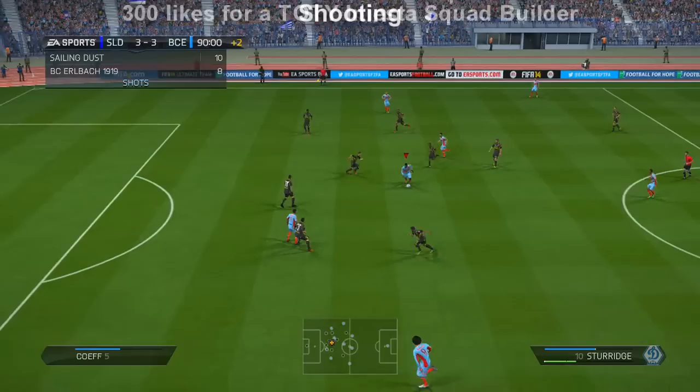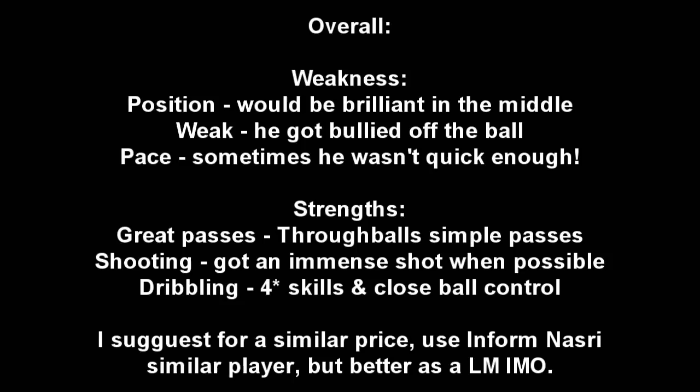We did score some very nice goals with Cazorla. This one is a brilliant example of his long shooting ability — look at that, straight into the top corner. To summarise: his weaknesses are his positioning, I don't like him on the left hand side, he does get bullied off the ball quite a lot, and his pace — he's not the quickest, as shown by that fullback absolutely owning him. His strengths are his dribbling, his great passing, and his absolutely brilliant shooting.